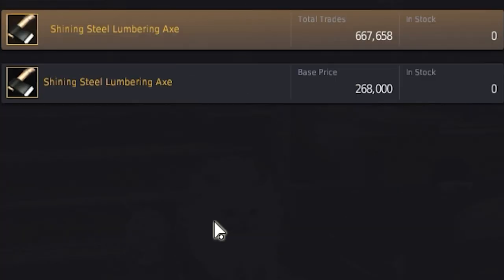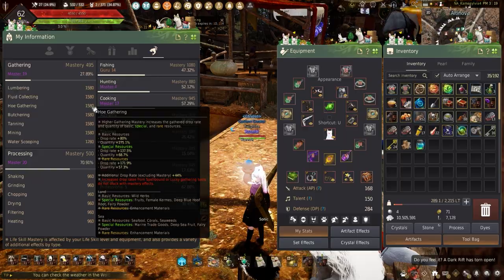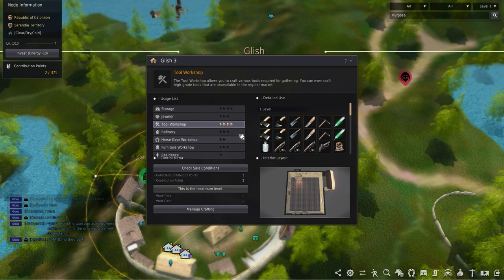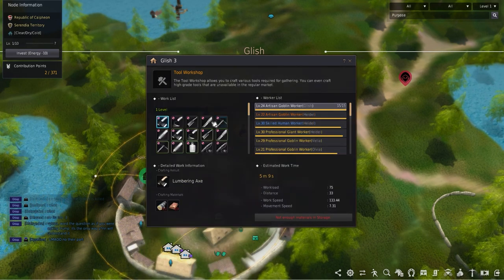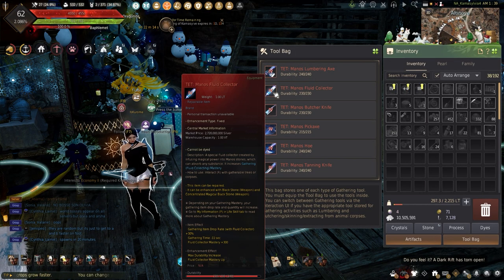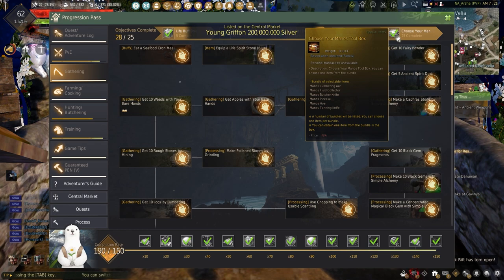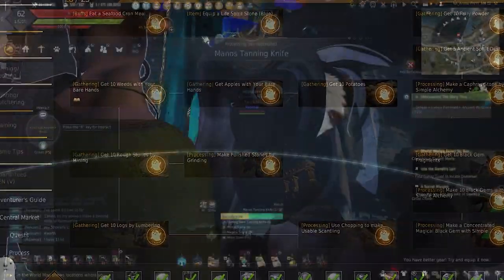Now after getting those best in slot clothes made, let's talk about tools. Gathering tools can be confusing with how many different grades there are, but it's really simple and purely dependent on mastery. For below 600 mastery, using a set of lucky tools increases the item drop rate when not using mastery gear. This can be made in any level 3 or level 4 tool workshop. Once mastery is 600 and above, it's time for Manos tools. Getting started with tools is simple by just completing the gathering section in the progression path, which rewards you with your own choice of a single Manos tool.